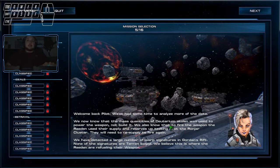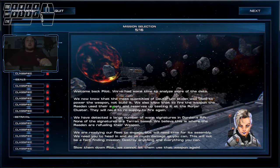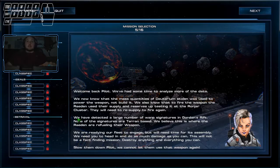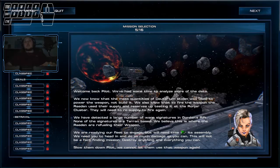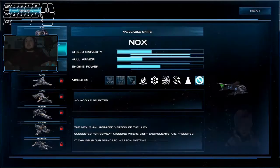Welcome back, pal. We've had some time to analyze more of the data. We know that the mass quantities of doytherium stolen was used to power the weapon, not build it. We also know that to fire the weapon, the Redeemed used their supply and reserves up testing it at the Runejar Cluster — they will need to resupply to fire again. We have detected a large number of warp signatures; none of these signatures are Terran-based. We believe this is where they are refueling their weapon. We are running our fleet to engage but will need time for its assembly. We need you to head in and do as much damage as you can. This will not be a fact-finding mission — destroy anything and everything you can. Slow them down, pal. We cannot let them— so you're literally sending me all alone on this mission, you bastards.